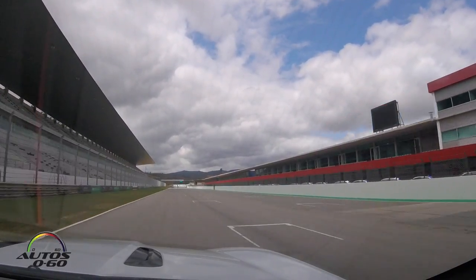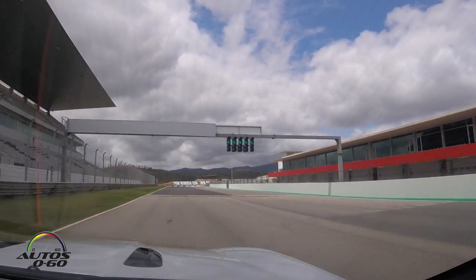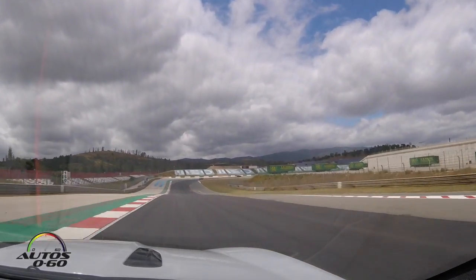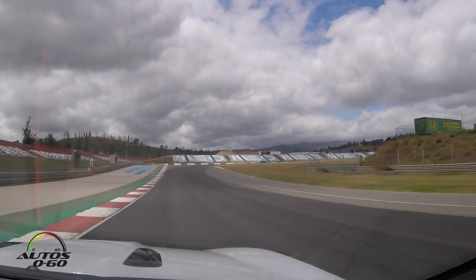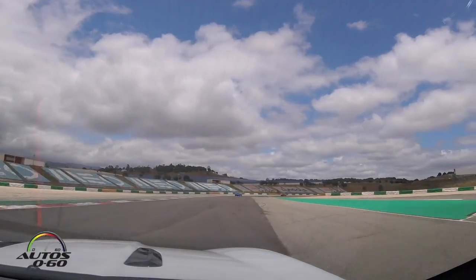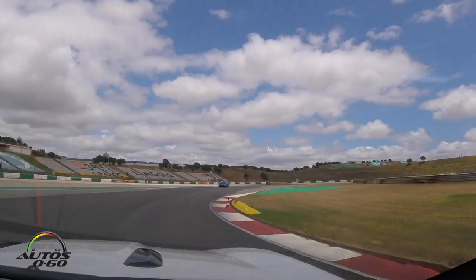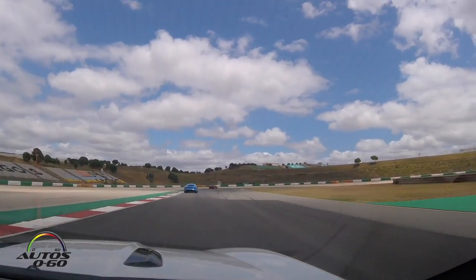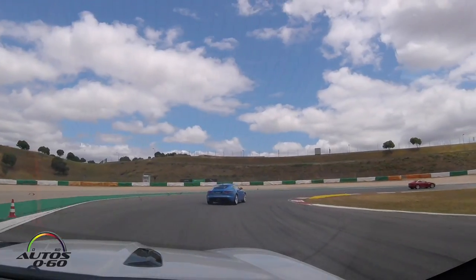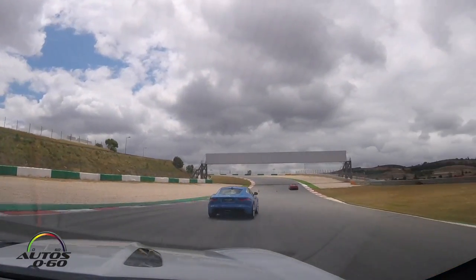We're going to do one more lap and then come into the pits. Looking up ahead — you can see the two cones, keep on going, then brake firmly to the cone down there. Off the brake as you're turning. Let the car go to the left side there. Turn into the apex here. Go to the left, and then brake in a straight line to the left side here. Across your hands — as soon as you see the hazard, they will let you go past.